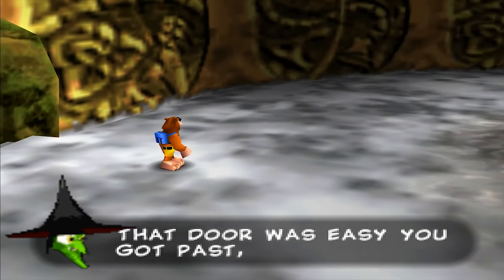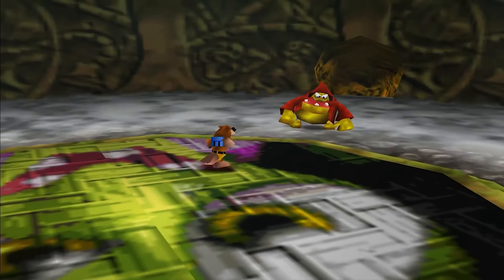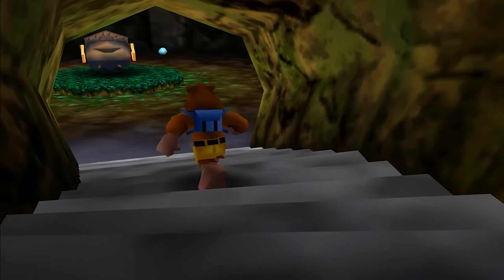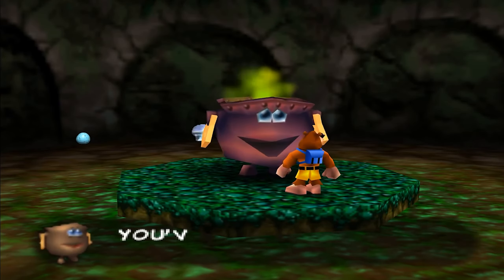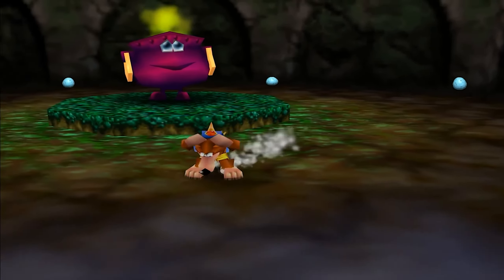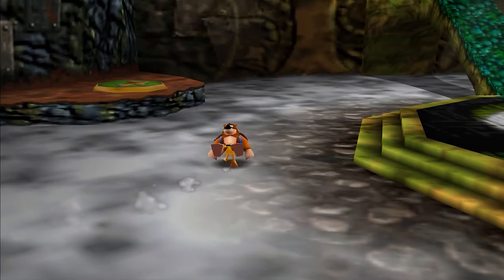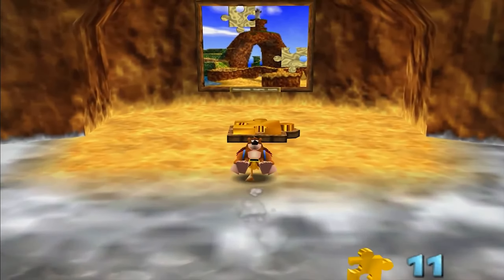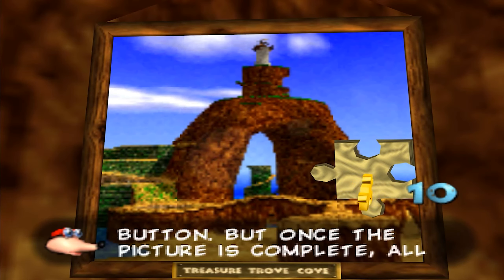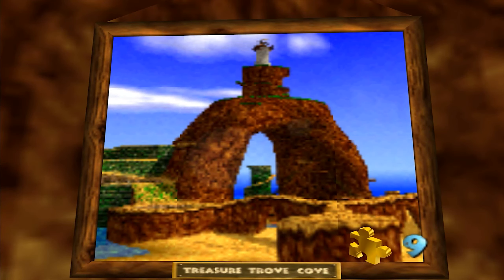That door was easy — you got past, unfortunately you're first and last. We don't have that just yet. I'm not entirely sure what the next one is — it's Bubble Gloop Swamp, isn't it? You've activated a magic cauldron — find the same color to create a shortcut. We can't do that just yet. I thought it was raining because of the sea in the background, but then I realized it's just the sea. I'm an idiot.